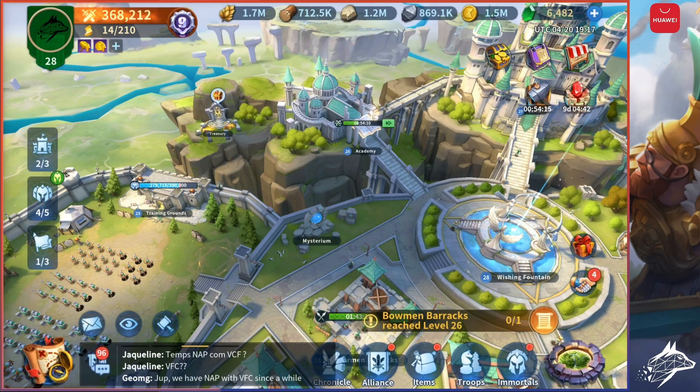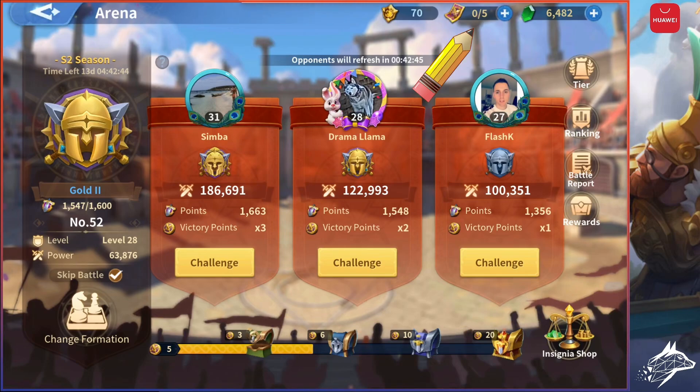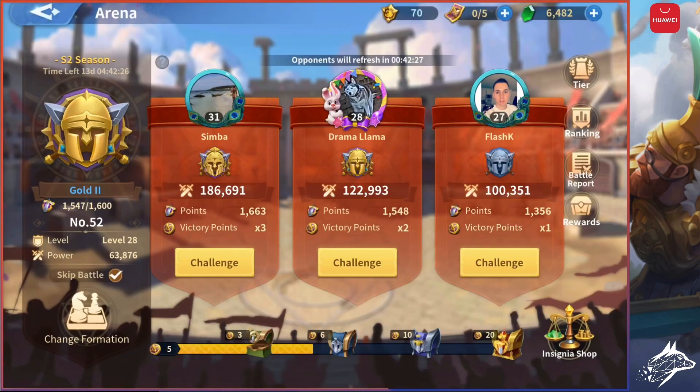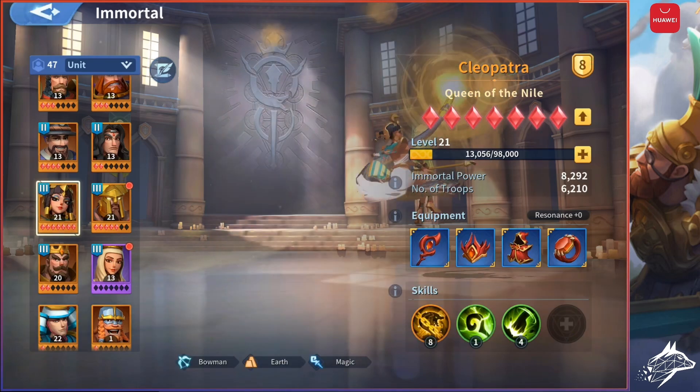Fourth way: the Arena. This is like a Sunset Canyon of Infinity Kingdom. Clear your daily battles — in my case 5 — use all the daily tickets you have and acquire the insignia currency. You can then go to the insignia shop on the bottom right and buy some Immortals that you will honestly be able to max quite fast: Harald and Cleopatra. I'm working on my Harald right now because my Cleopatra, as you can see on the Immortals page, is already maxed.